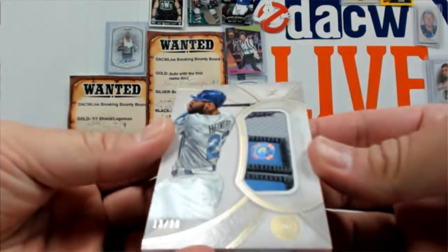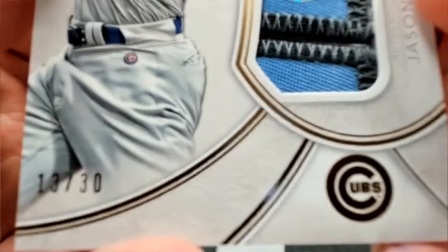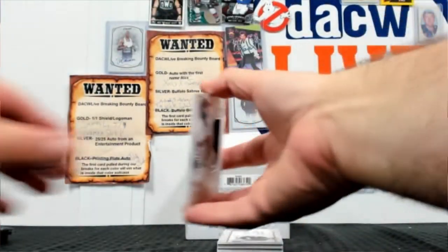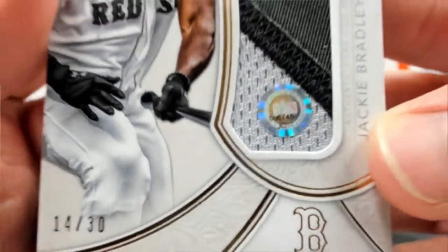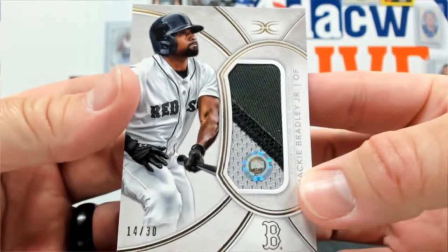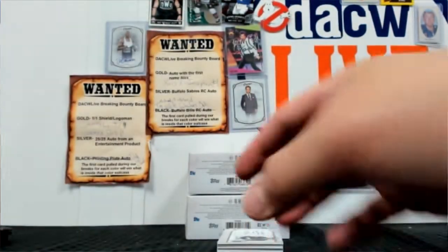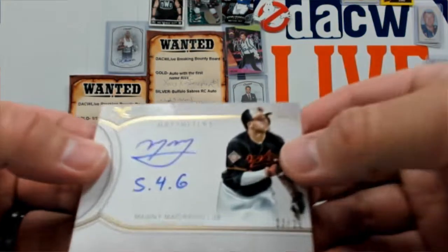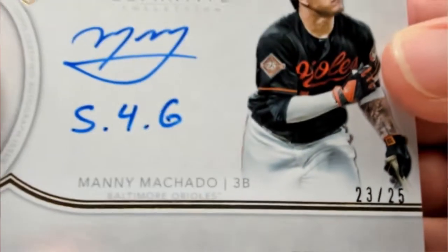We're going to start out with a Jason Hayward out of 30 — beautiful three-color patch right there. And then we have a Jackie Bradley three-color patch out of 30. And a Manny Machado out of 25 — on-card auto.